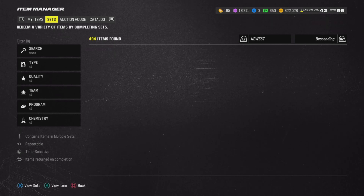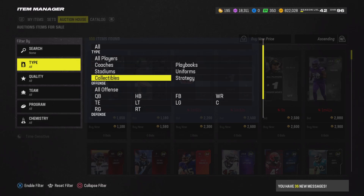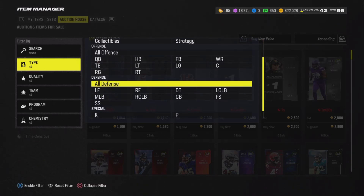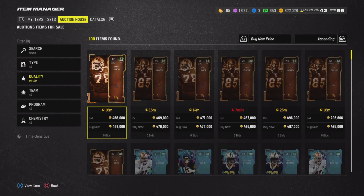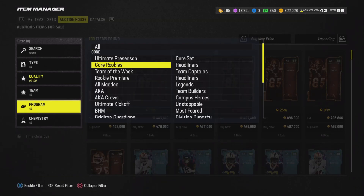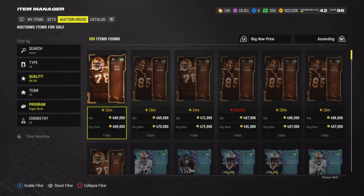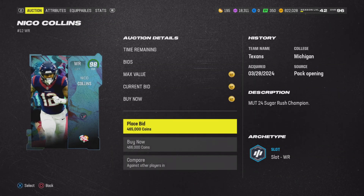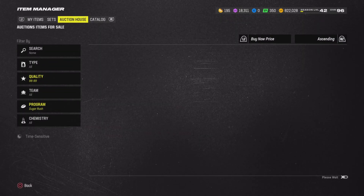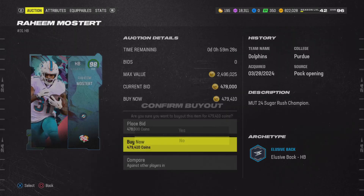So now what we're going to do is go ahead and buy a 98 overall — zero chill player. We're going to get a 98 sugar rush pack, which is going to give us 9,000 chocolate. That's what the person I saw do this had. So I want to do the same thing. We're going to start out with 9,000, and we are completely broke doing it that way.